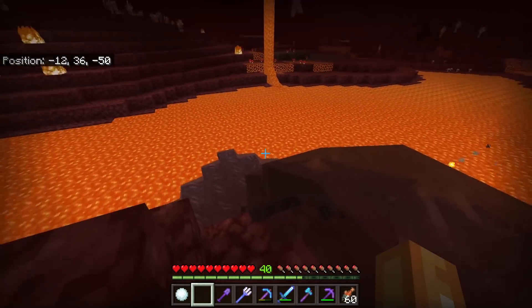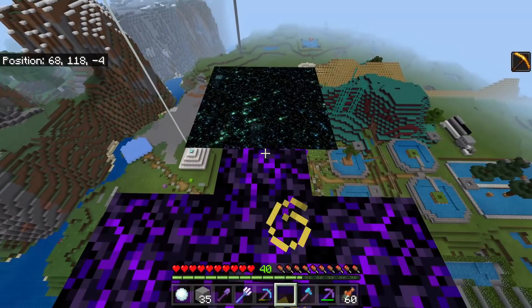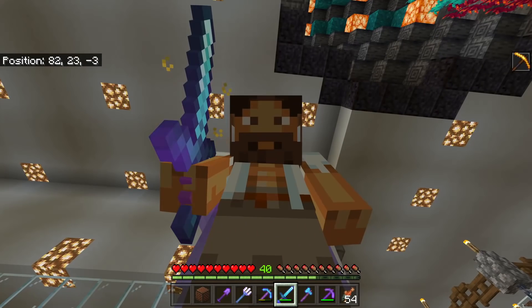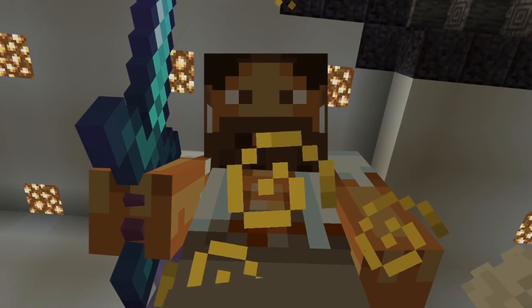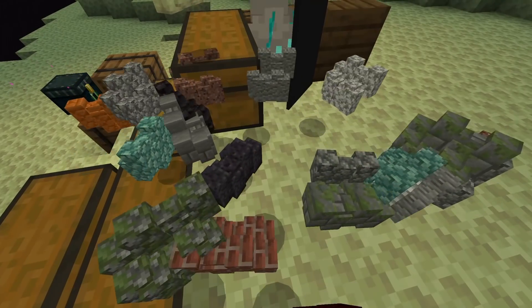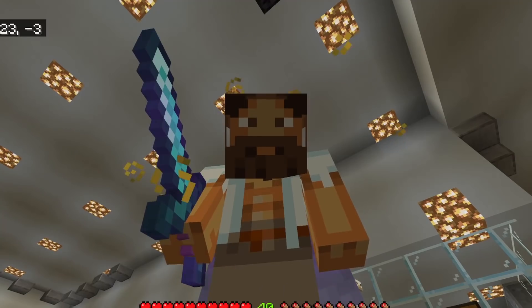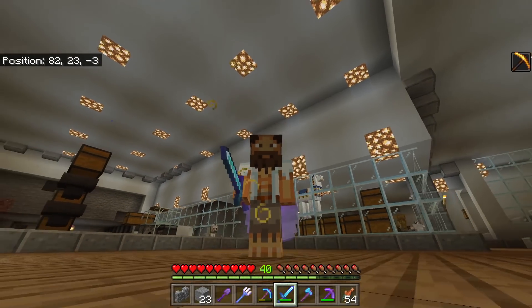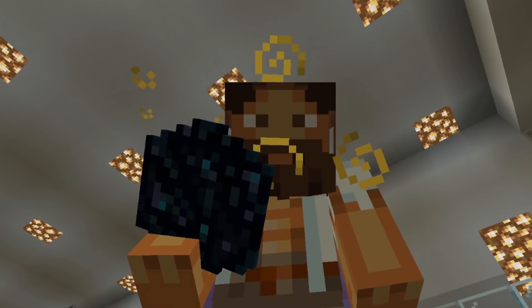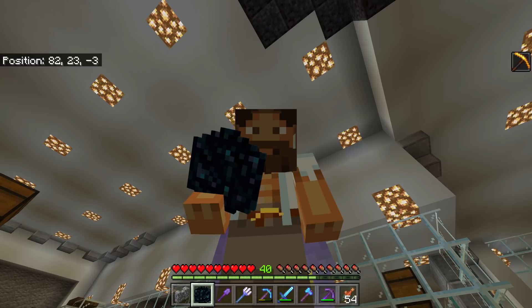Even blocks you saw me using at the beginning of the video — unobtainable blocks, illegal blocks, whatever you want to call them. Some blocks are more rare than others, and how this works is on block state. So you get so many walls whilst doing this glitch. However, it's very, very improbable that you will get the end portal tile, but it's not impossible.